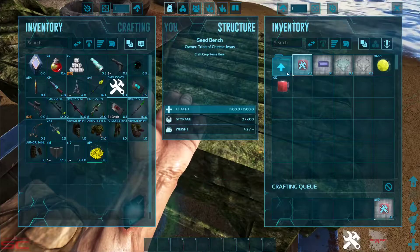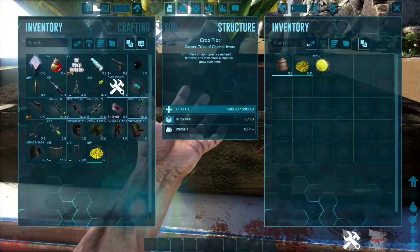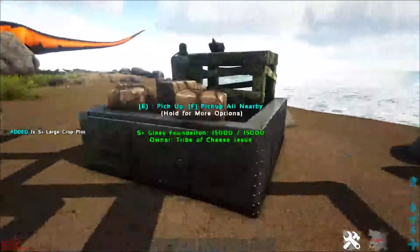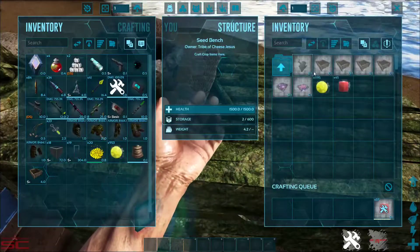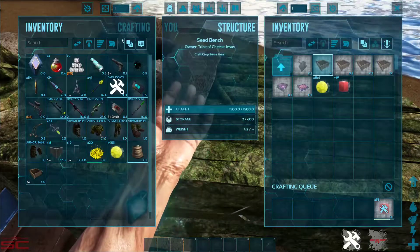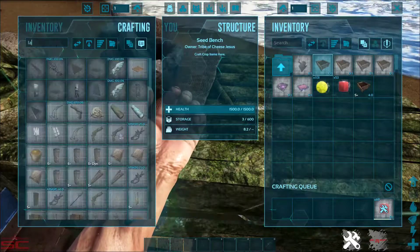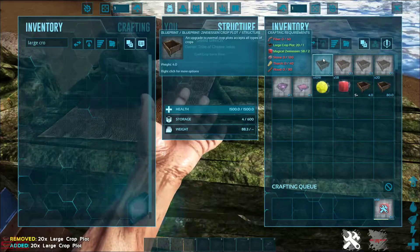That's the basics of it. Once you have enough to make the next crop plot, go to Structures > Farming. This would be the first one you can make. Put a regular crop plot — I believe S+ doesn't count, so you have to make a large crop plot.